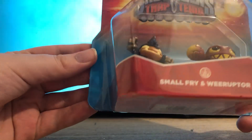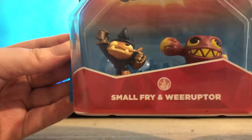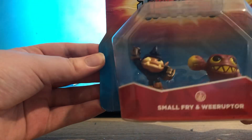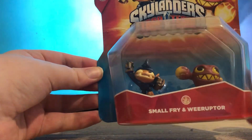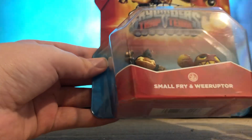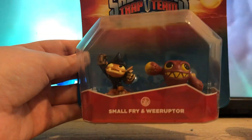Here's the front — as you can see this is the Small Fry and Wee Ruptor pack. It comes with two Skylanders, two cards and two stickers. The minis usually come in a box of two with both of the element minis inside. This is the fire one containing Small Fry on the left and Wee Ruptor on the right.